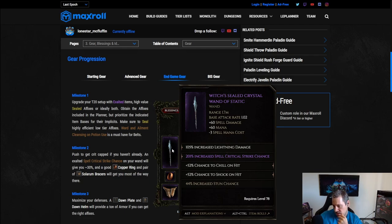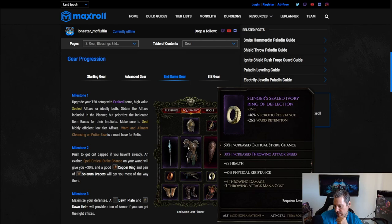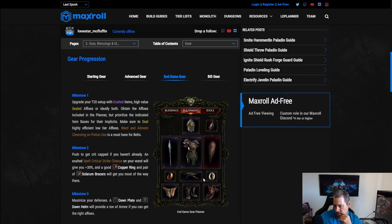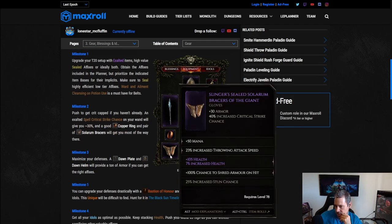Chill and shock as suffixes are very important, and stun chance seal is great. For rings, probably one copper to help cap resistances, then lightning damage and crit strike. Throwing attack speed is primary, but most important: make sure you have minus-3 throwing attack mana cost so you can run zero mana — these are the easiest way to get it, so prioritize those over everything else. Put crit avoidance here if you can to cap it alongside the blessing. For gloves: crit strike chance, throwing attack speed, mana, and health scaling.